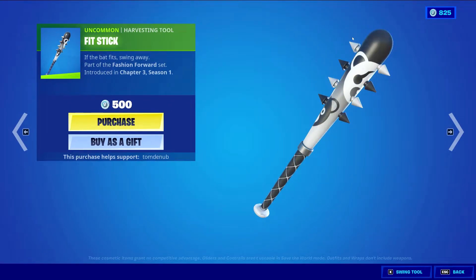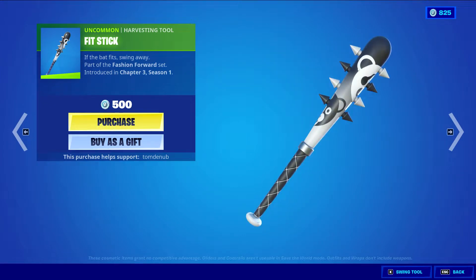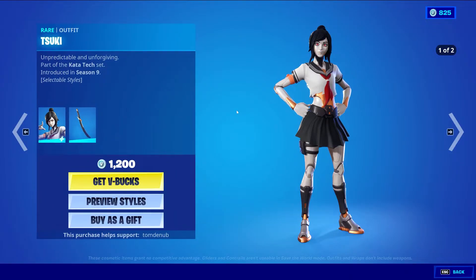We have Fit Stick, an uncommon harvesting tool at 500 V-bucks. This one's gonna be so sweaty — this is so clean, it's beautiful. This is such a nice one. I'm already calling it — sweatiest harvesting tool, top 5. It's really, really nice and clean. It's gonna be awesome.